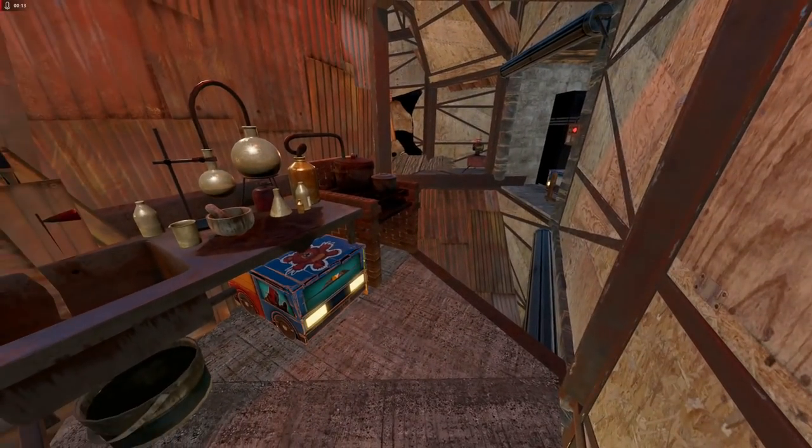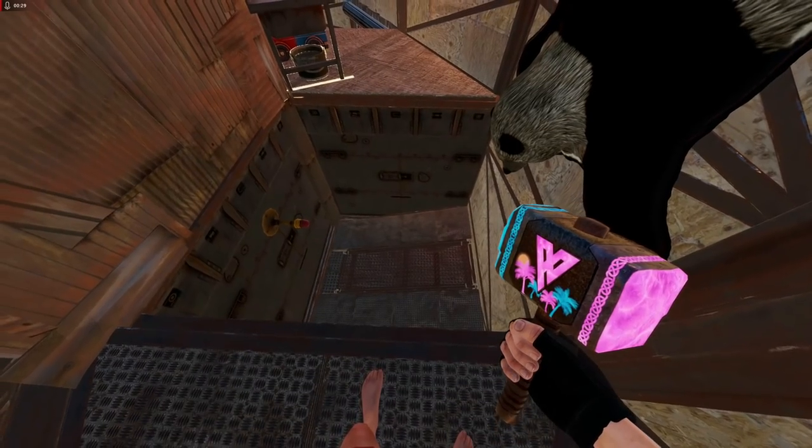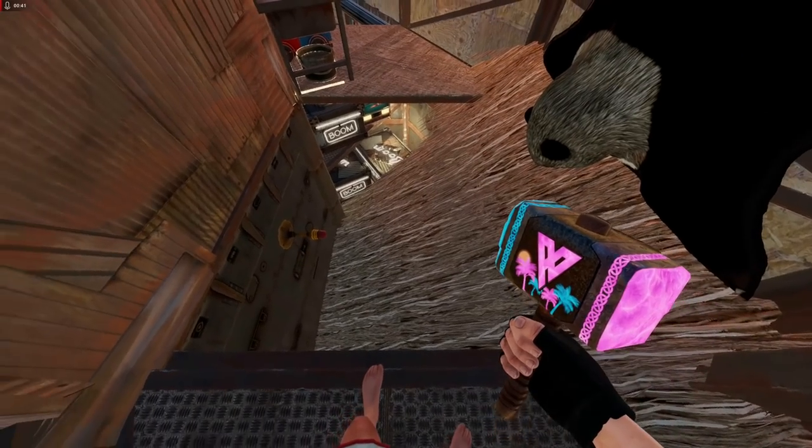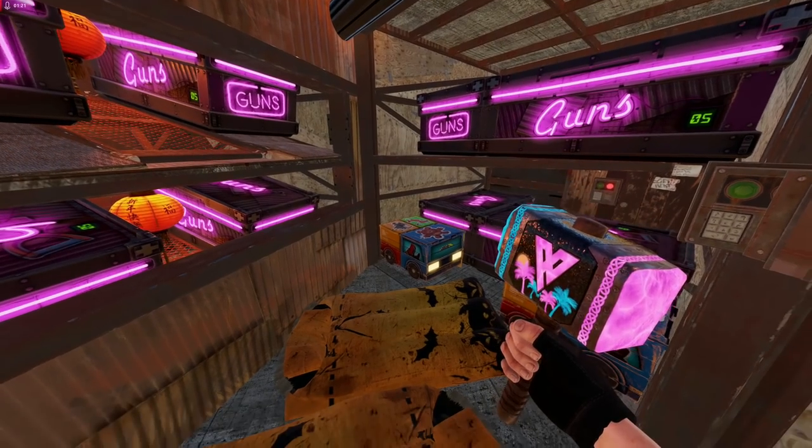The peaks area is scattered with deployables and turrets, and it also gives access to all of your bunkers. Each bunker can be opened with a twig roof and each bunker can be shut by breaking that twig roof.